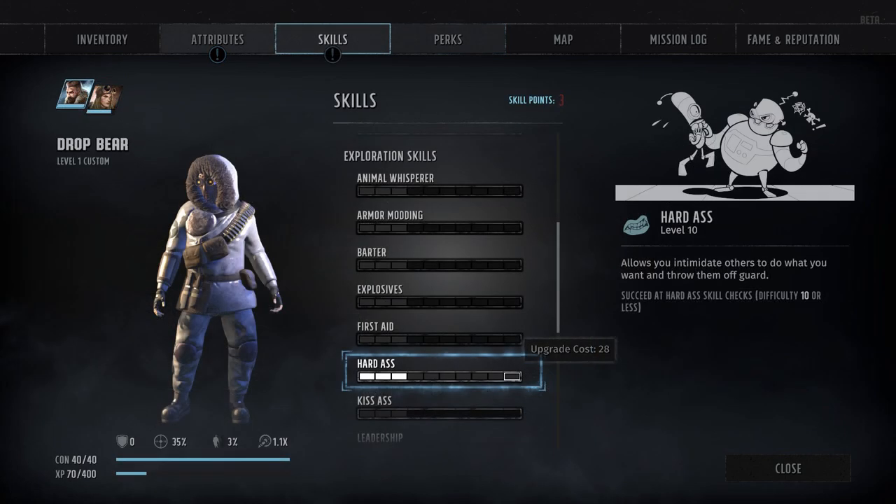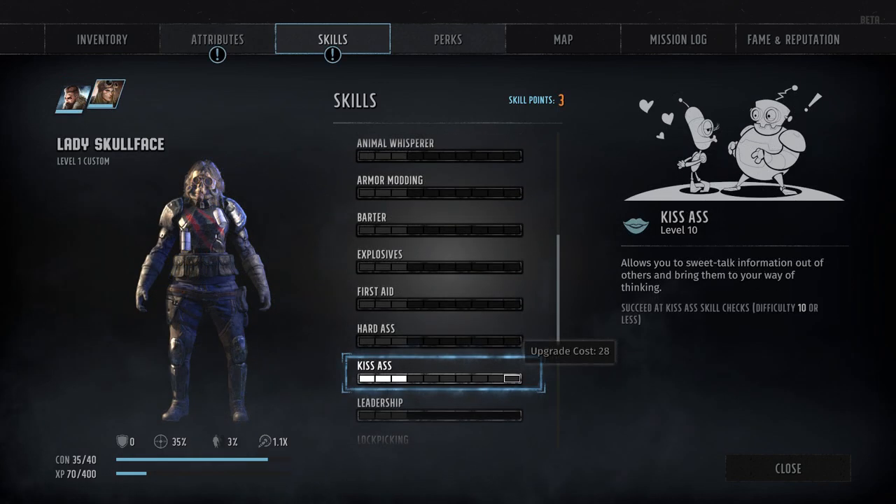After that, we've got skills number 9 and 10, Hardass and Kissass, which encompasses the totality of our social skills for Wasteland 3. While both skills are obviously dedicated towards influencing NPCs through dialogue, they do so in two very different ways — with Hardass representing a combination of intimidation and strong-arm tactics, and Kissass representing a combination of brown-nosing and friendly persuasion. They are completely useless outside of dialogue, and they are also two of the three skills that have no associated skill perks.